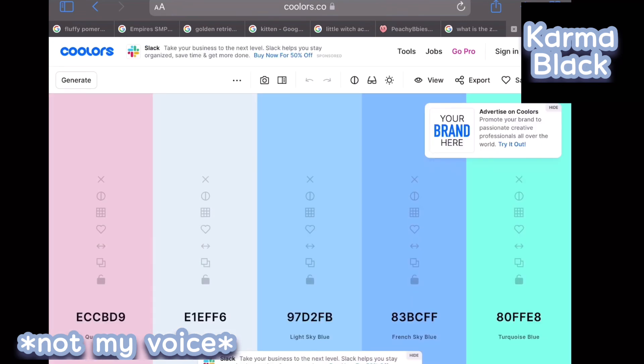We got Queen Pink, Alice Blue, Light Sky Blue, French Sky Blue and Turquoise Blue. Now let's try and get that to my OC.